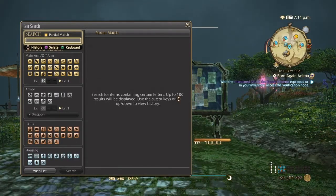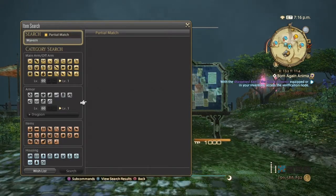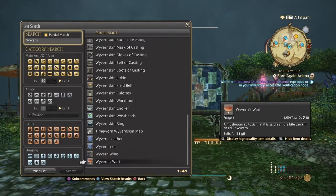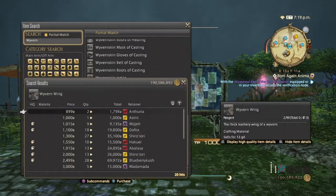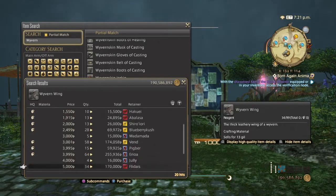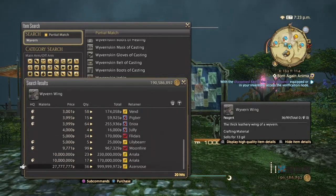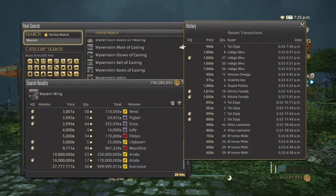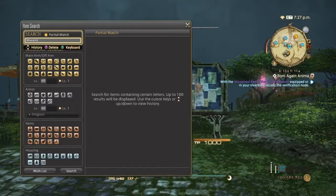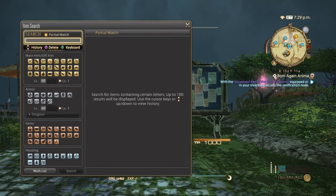Next is the wyvern wing. I believe this and the aramon wing are used to make the wing glue. Normal quality goes from 900 to 1000, and high quality from 1000 to 5000. These have been selling great all day, more normal quality than high quality, so use your best judgment. They can be obtained from wyverns in the Four Lands or the elder wyverns in the Churning Mists.